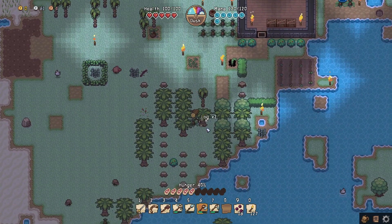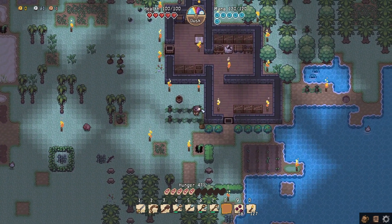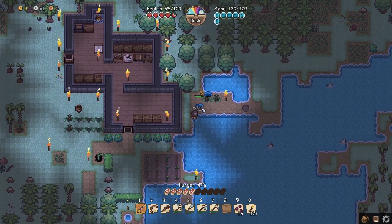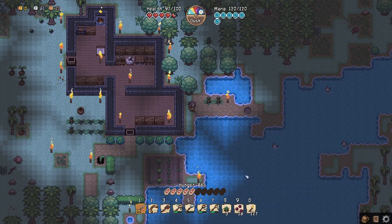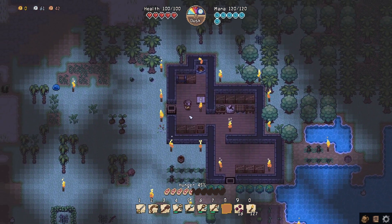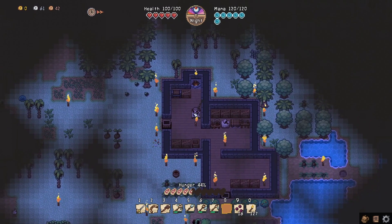Pineapples are very easy to plant — you collect the crowns and plant them. You don't have to water them. You can even step on pineapples once they have crowns and they won't get destroyed like regular plants. We'll plant the pineapple crowns over here. It's nighttime now and I don't like showing things in the dark, so we're gonna set our spawn point at the bed and skip the night — just like Minecraft.